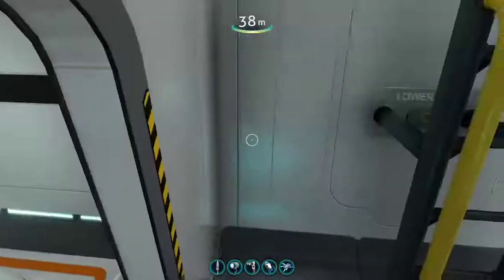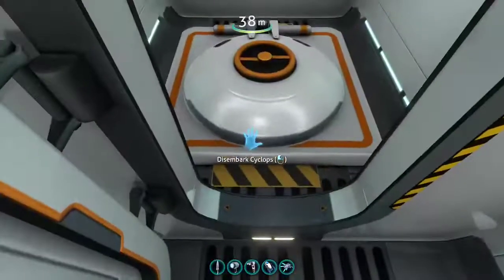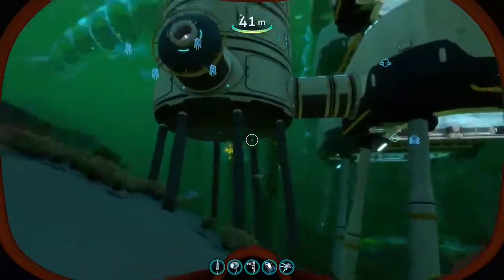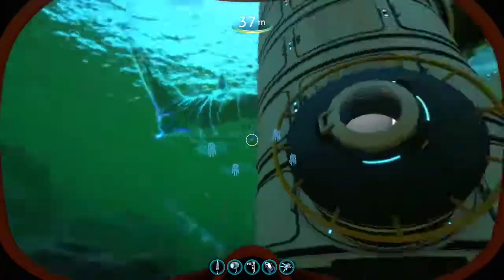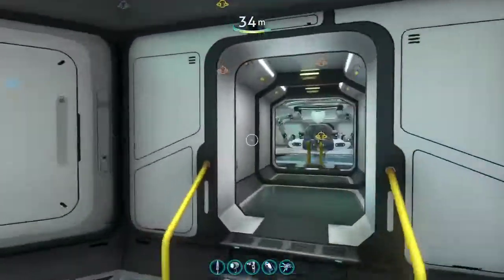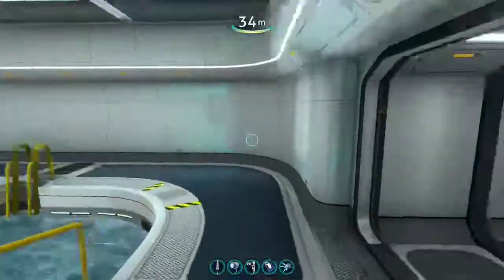Hello everybody and welcome back to another Psymnautica video where we are going to be looking at the epic base I built. Let's head out past my pets and into the base. Down here you can find the first garage of extra sea moss in case I break one of mine.